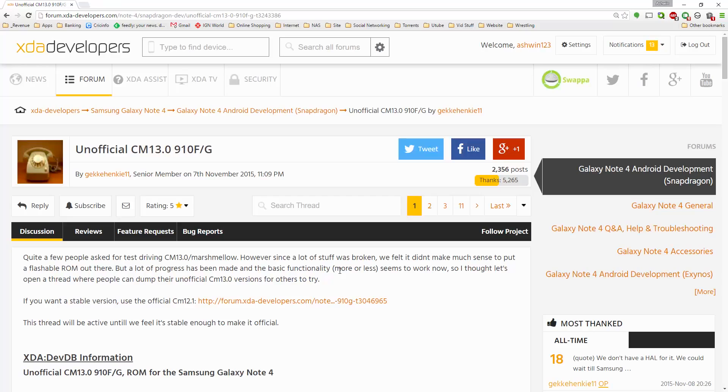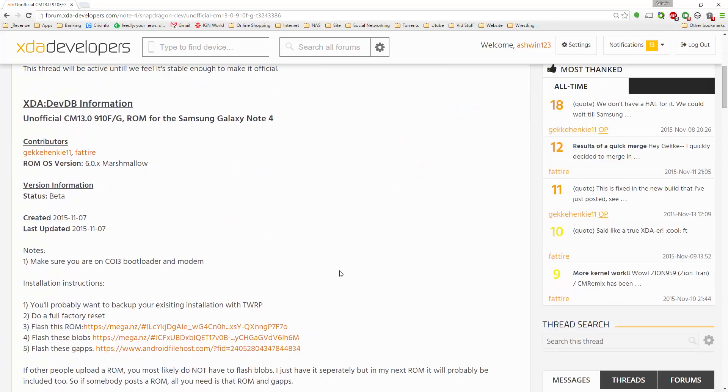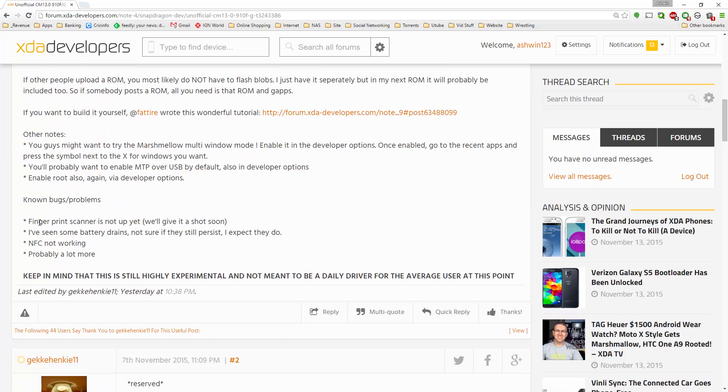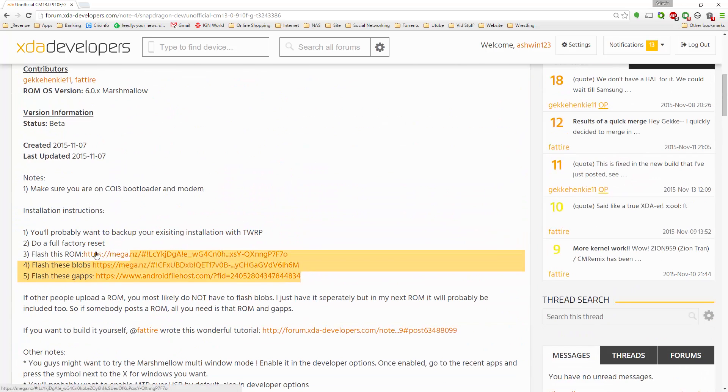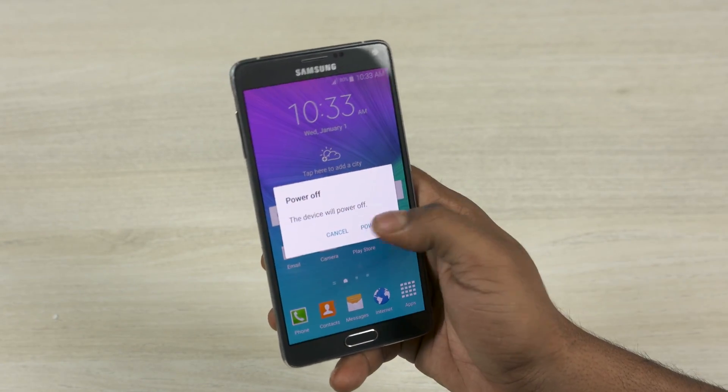Clicking that link will take you to this thread on XDA Developers forums. As of now it's quite stable — most things work — but the ROM does get updated all the time, so just make sure you check out what the current bugs are. If you're okay with it, go ahead and download all three files and transfer them to your internal storage on your Galaxy Note 4.